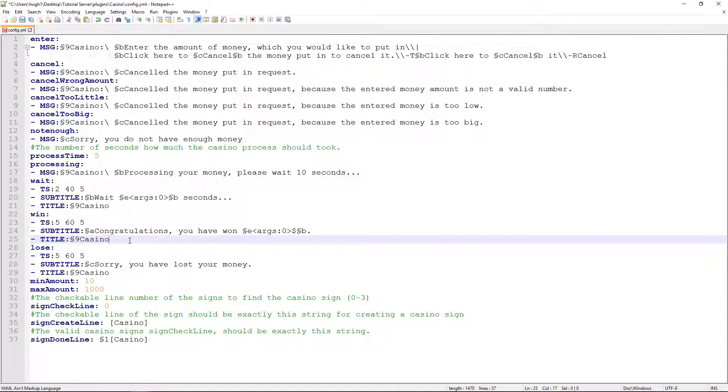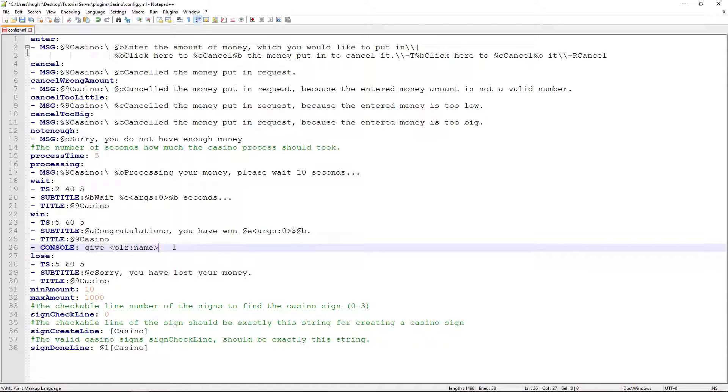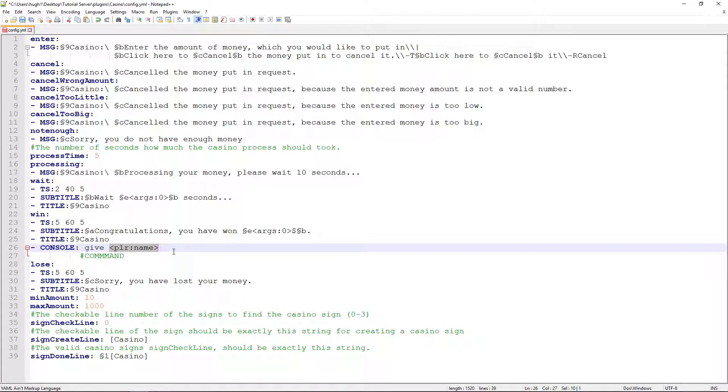To give items as rewards, you would put here: console, then the player name placeholder. If you have a command you want to run before that, you put the command. Any command that you want to execute, you just put it there, and this will get the player's name, then give the item — it will give a diamond.